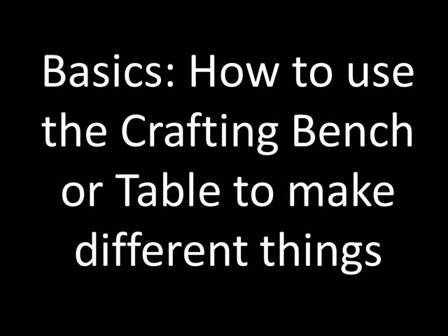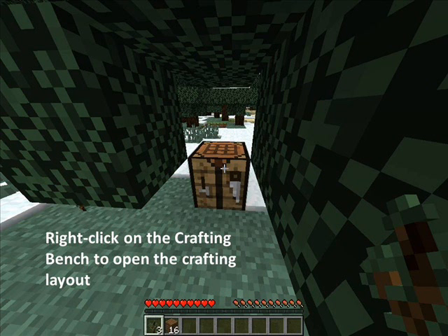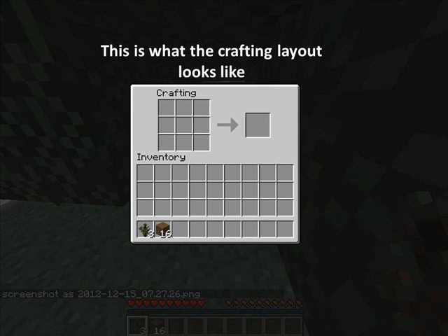Today basics: how to use the crafting bench or table to make different things. Right click on the crafting bench to open the crafting layout. This is what the crafting layout looks like.